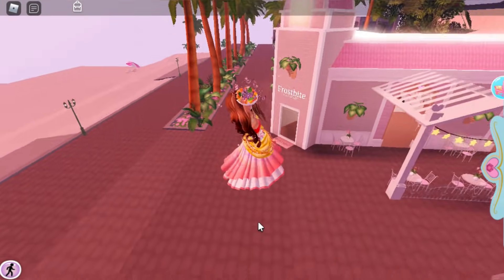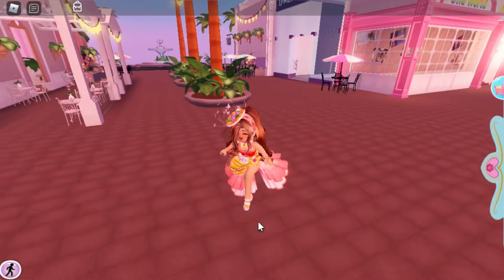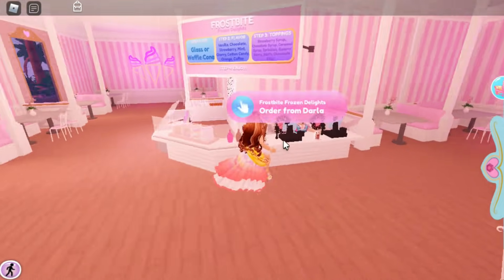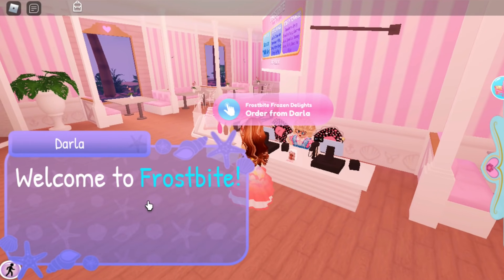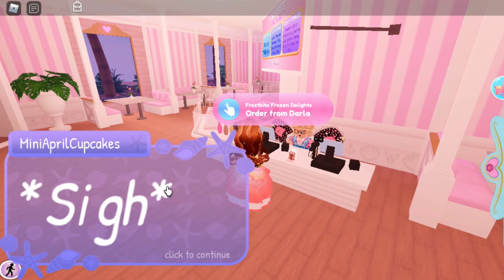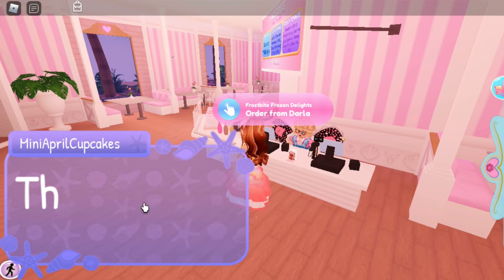If you don't have the fly speed game pass, you can just reset your character because the spawn point is pretty close to Frostbite, the ice cream shop. Go inside and talk to Darla. This time when you chat with Darla, there is another option you can pick about the lighthouse, and Darla will tell you that you need to go find another person.